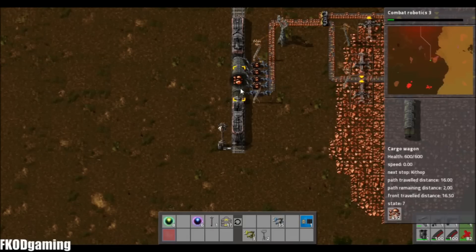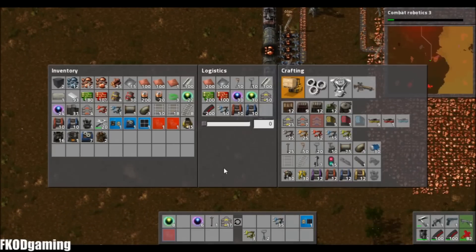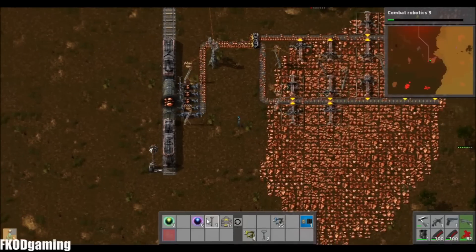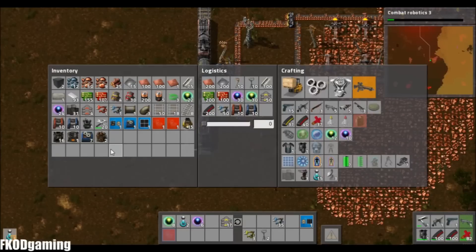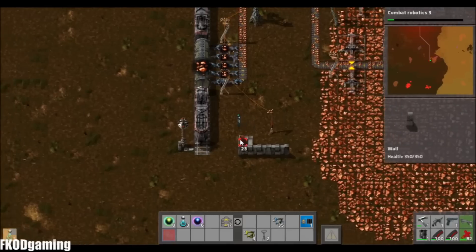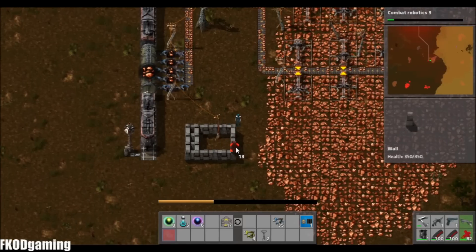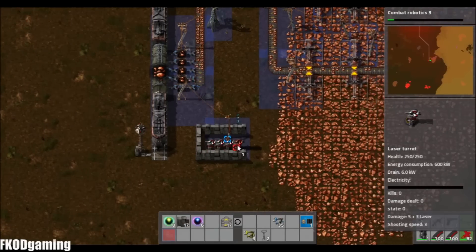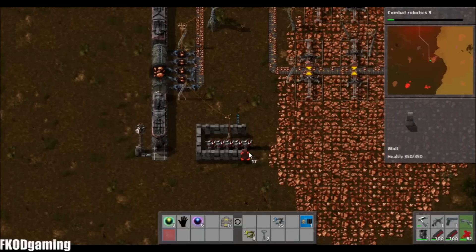I'm going to need to make five turrets really quick — makes me nervous, but we'll go ahead and do that, just because those bad guys are right there. Apparently I can't count today. Finish up walling that in.